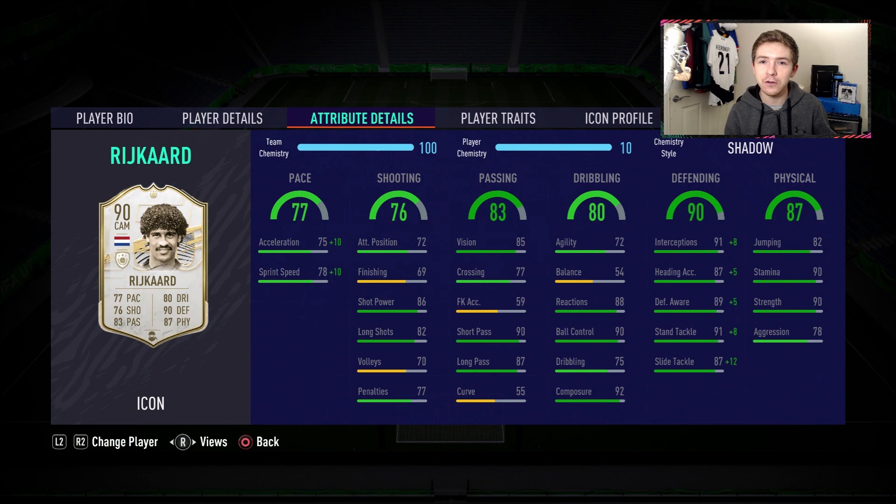His physicals are brilliant — 90 stamina and 90 strength, very happy with that. His defensive stats are also top draw: 91 interceptions, 91 stand tackle, and 87 slide tackle, all of which are maxed out to 99 thanks to the shadow chem style we're applying. In terms of pace, he's got decent pace for a mid, but obviously he'll be boosted nicely by that chem style. I was 50/50 on the chem style — thinking maybe shadow or maybe engine to give him a boost in dribbling.